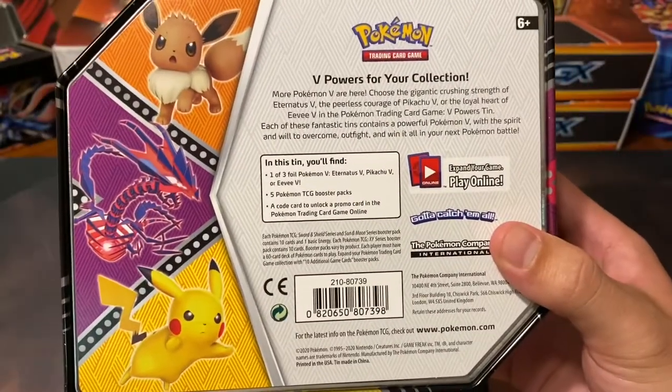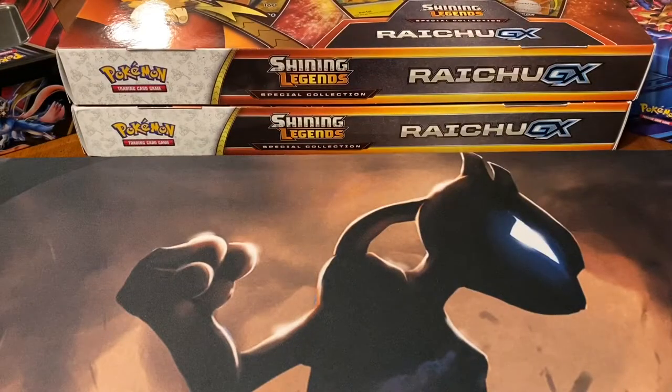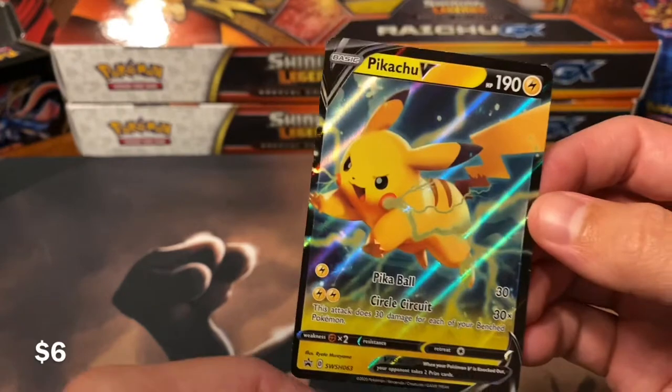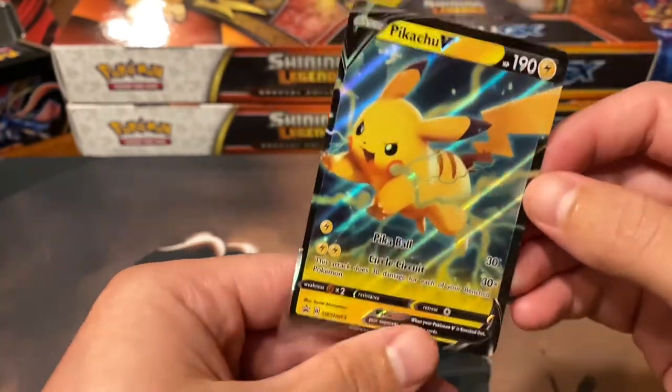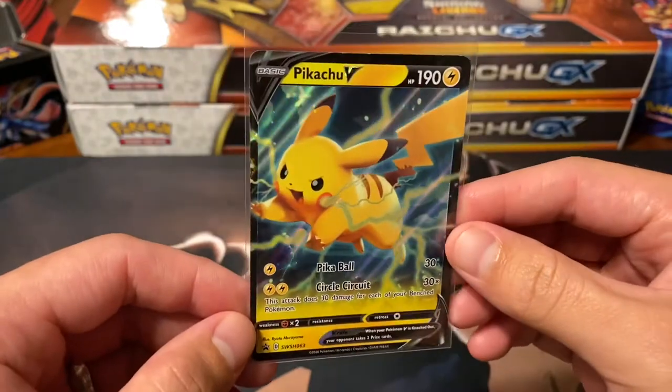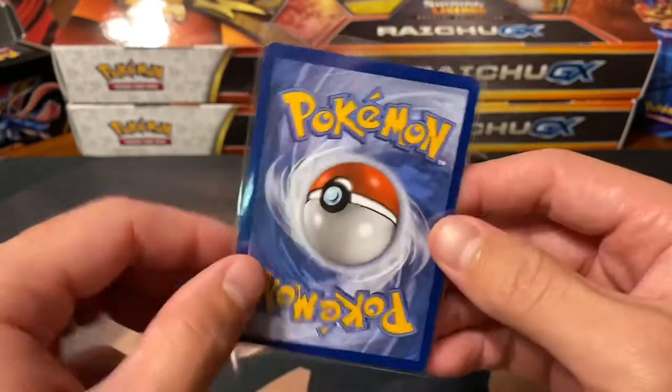There's the back if you're curious. First off we have that Pikachu V-Promo. I'm not planning on getting all three of these tins because I just really don't like the pack selection on the inside. I just don't think it's worth $24.99 to get these at retail.